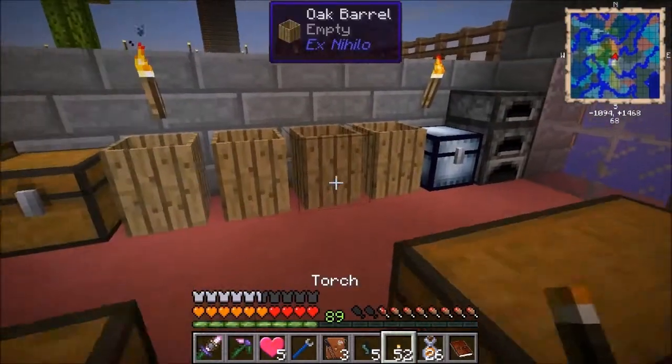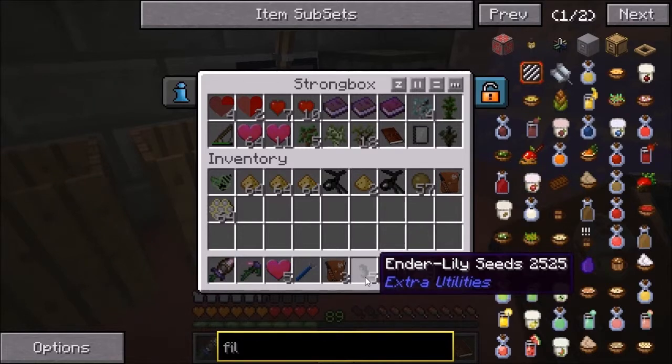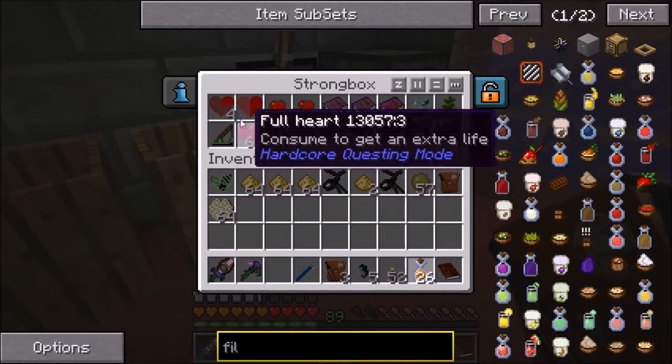All right, we got all that turned in. We got some more hearts — and we're getting more of those ender lily seeds, which we just don't need that much anymore. Getting some hearts in, so that's good.